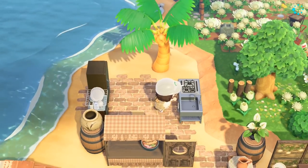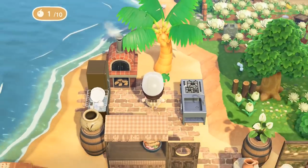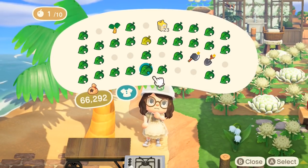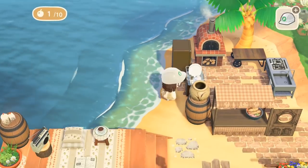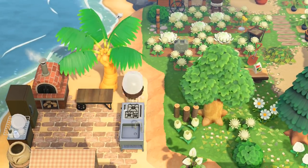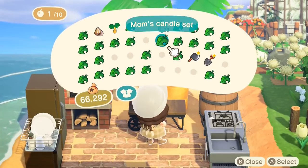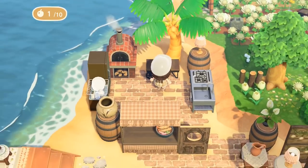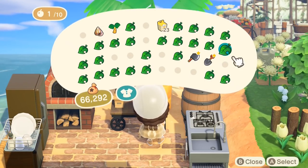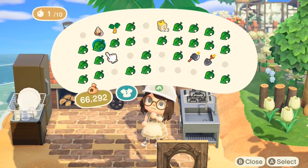We moved the open frame kitchen over to the right so it fit a bit better, and that allowed us to put the brick oven in place. I didn't like that I couldn't move the low table because I wanted to fit another barrel in, so we moved everything over to the left a tiny bit. That allowed us to place the barrel down with a table lamp on top for some light. Then just placing kitchen items down — we've got the knife block and also the Turkey Day casserole set, which is super cute.